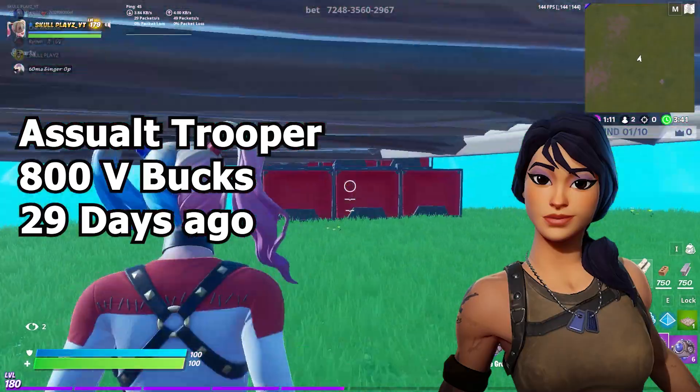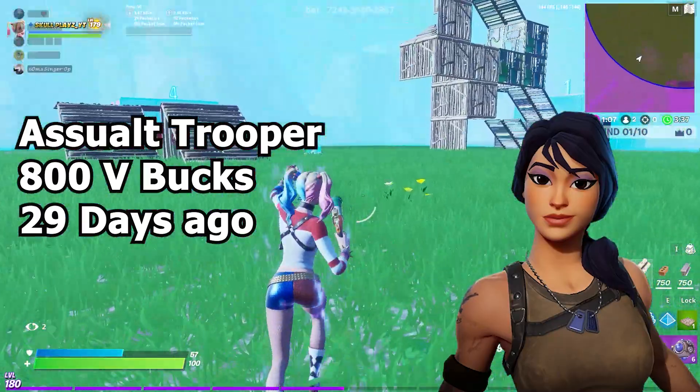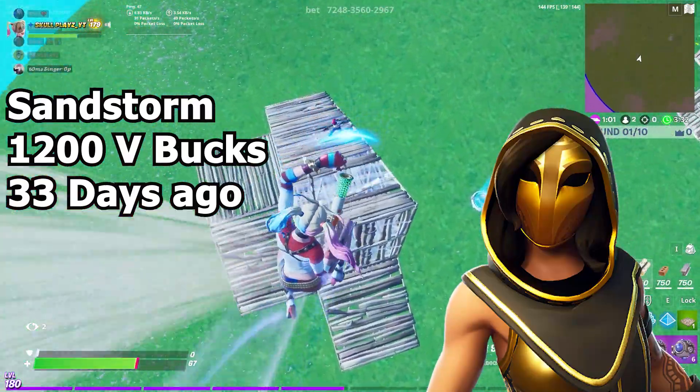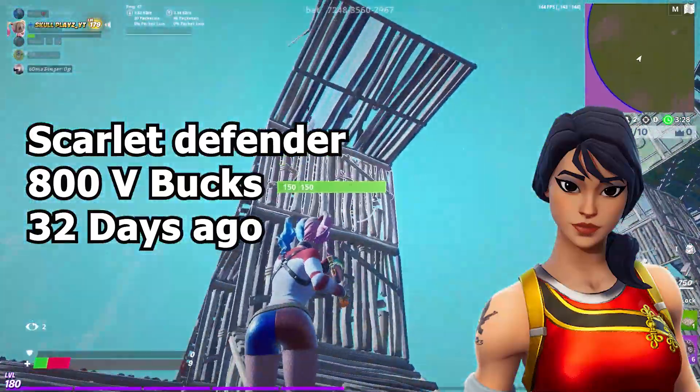Now moving on to Daily items — in Daily we have the Assault Trooper, which costs 800 V-Bucks and was last seen 9 days ago. Next we have the Sandstorm at 1200 V-Bucks, last seen 33 days ago. And we'll also potentially be getting the Scarlet Defender, which costs 800 V-Bucks and was last seen 32 days ago.